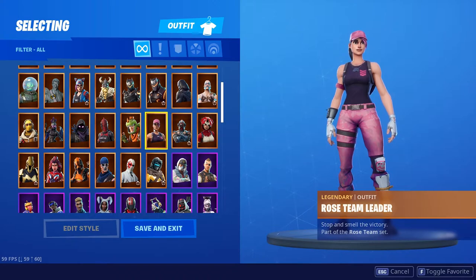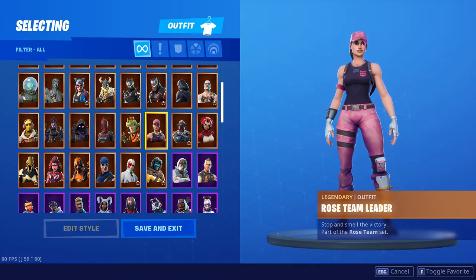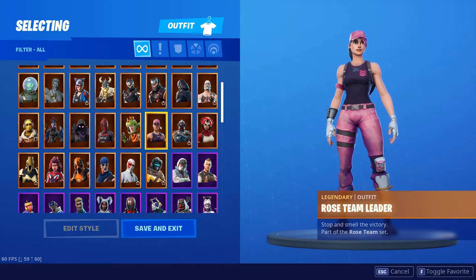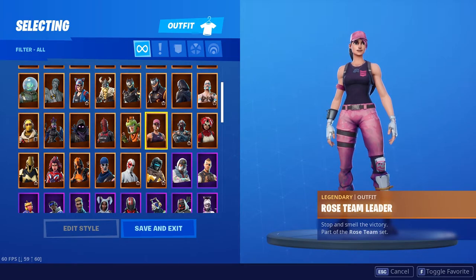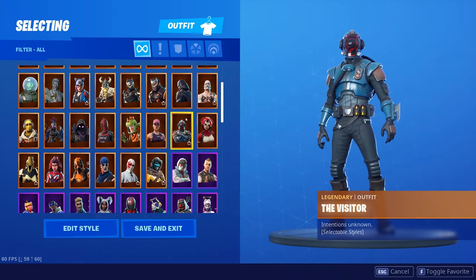The Rose Team Leader, along with another skin I'll show in a second, is one of two skins that came with buying Save the World before it came out. I don't even know if the game is free to the public or if it's still available, but when it was still in development, if you purchased the game, Epic came out and gave you two free skins — Rose Team Leader being one of them. I think she looks freaking awesome. The Visitor was a battle pass skin you get for completing like eight weeks of challenges. I know a lot of people didn't like the Visitor, but I thought the Visitor was badass right from the beginning.